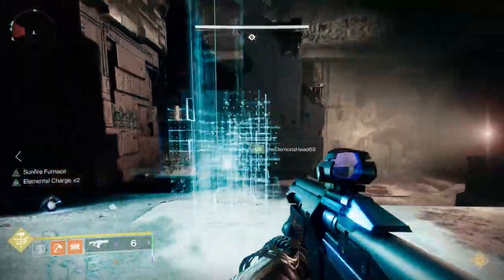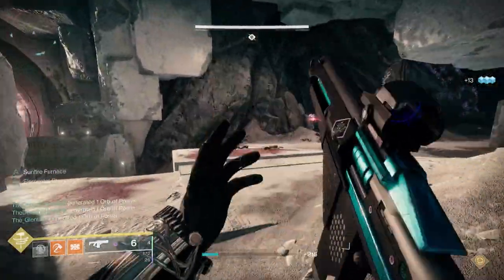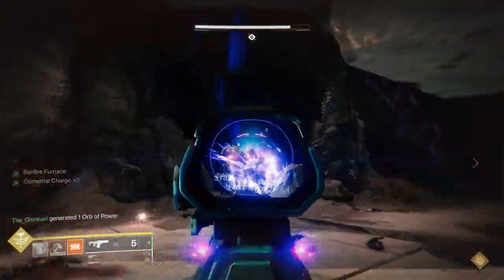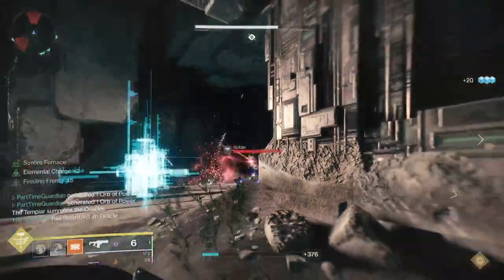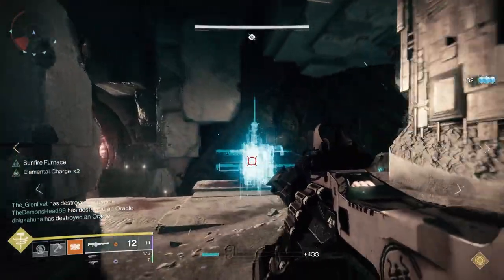Keep in mind that while you're shooting the Oracles, you won't have as much time to kill adds, so you'll want a buddy paired up with you. You don't really need to split into strict teams — just have people in the general area so they can help with killing adds. Things like Witherhorde work well, as do blinding grenade launchers. For taking out the Oracles, you'll want a shotgun or a fusion rifle — something really impactful.